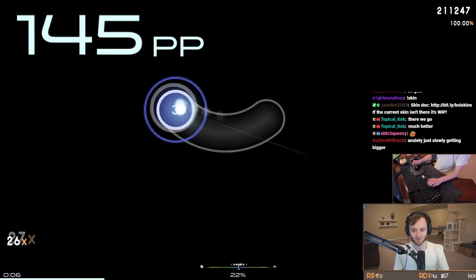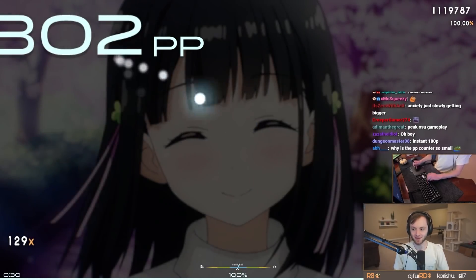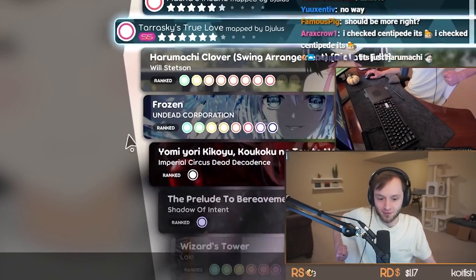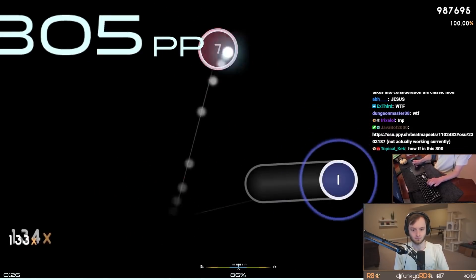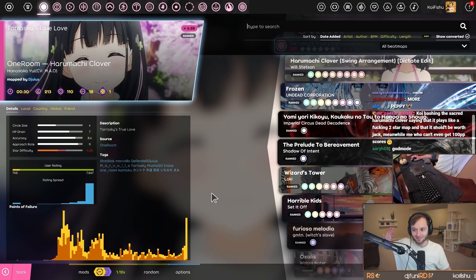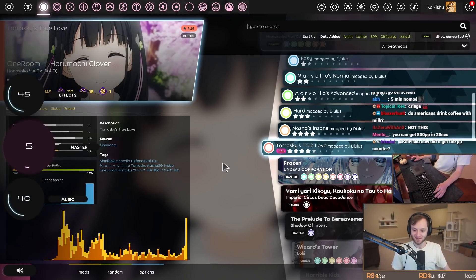Let me download Harumachi to simulate stress. This is a really easy map. Wow, that's the easiest 300 PP I've ever gotten in my life. Is that really 300 PP? I'm super out of the loop on what's actually worth 300 nowadays. Let me put on classic mod so it's more like stable. Having the PP counter, I like it—it's a good addition. I'm excited for when you can customize and skin the PP counter.